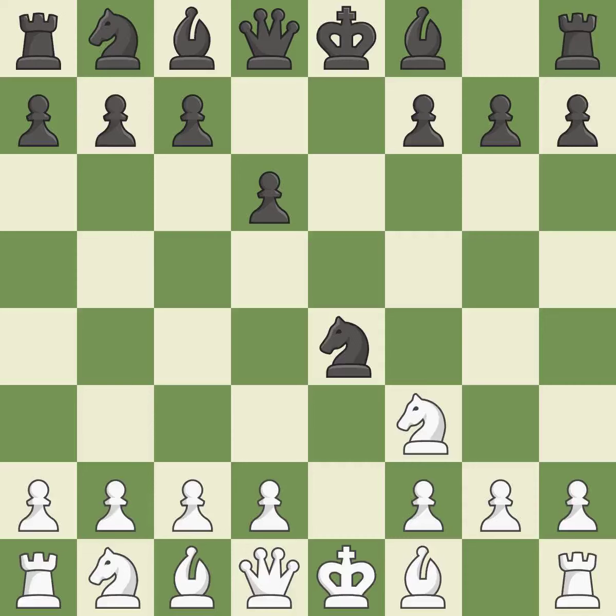Nxe4 captures the e4 pawn and places the knight in the center of the board, where it controls many important squares — it is best. d4 takes space in the center, controls the e5 and c5 squares, and allows the dark-squared bishop to develop — it is best. d5 takes space in the center, defends the knight on e4, and controls the c4 square — it is best.